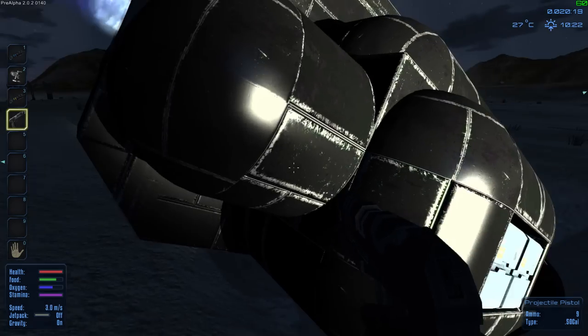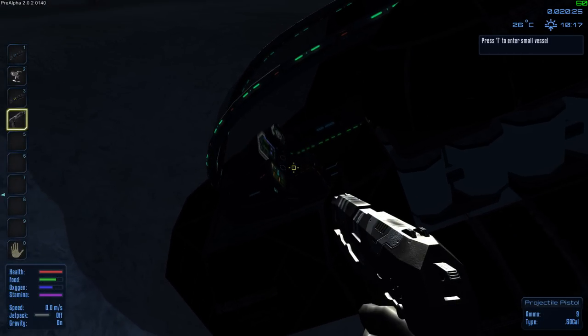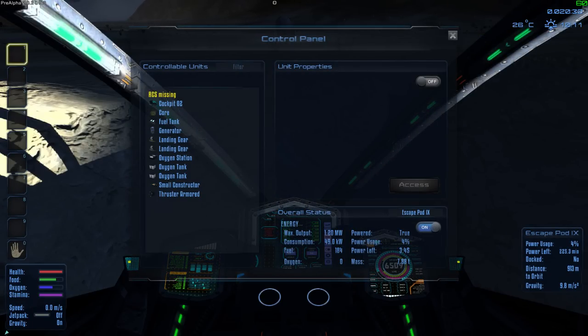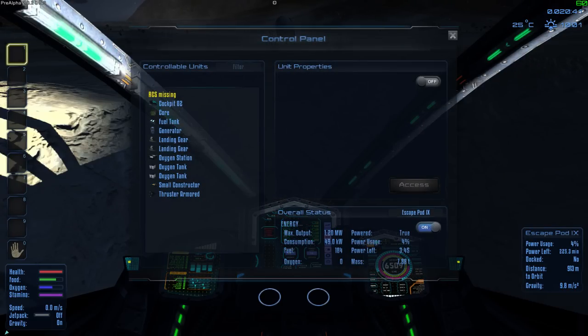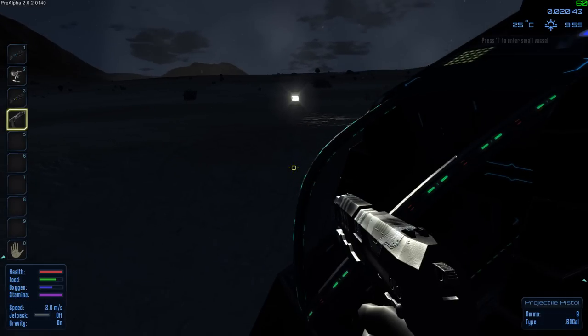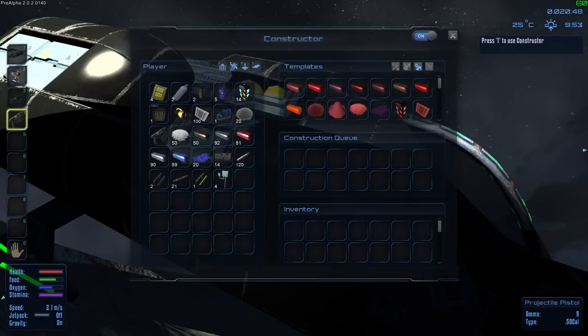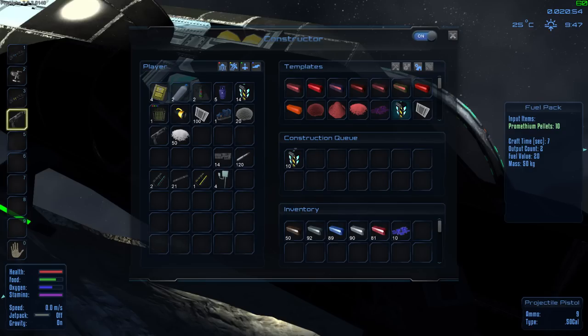Let's see the pod here. Looks like there's no engine power. Let's check the status. Everything seems to be working in order except for the RCS — we don't have an RCS. We're gonna have to build one if we want to get this pod working. Let's go ahead and load up this constructor here. Put all this stuff in here. Let's get some more fuel charges — that's our lifeblood. We're gonna have to find a lake for this oxygen generator.